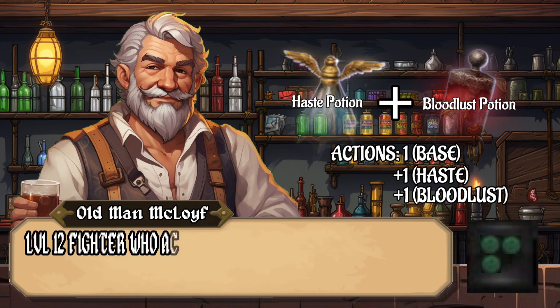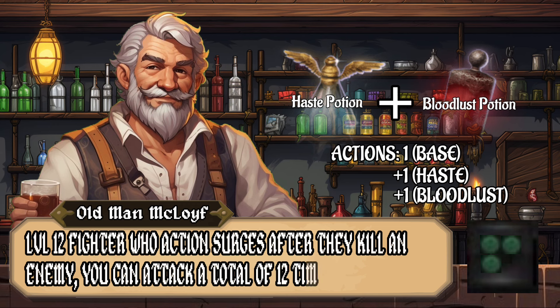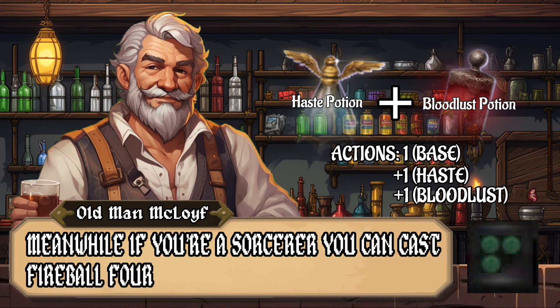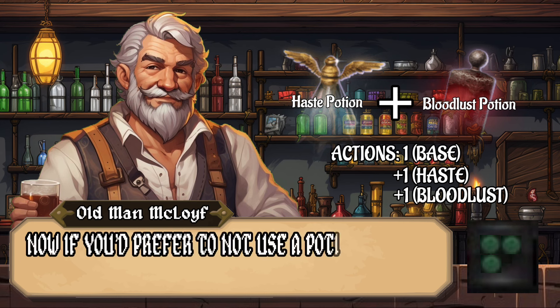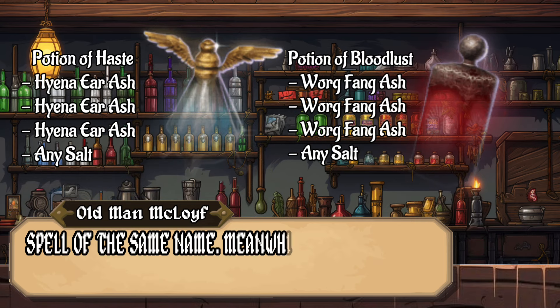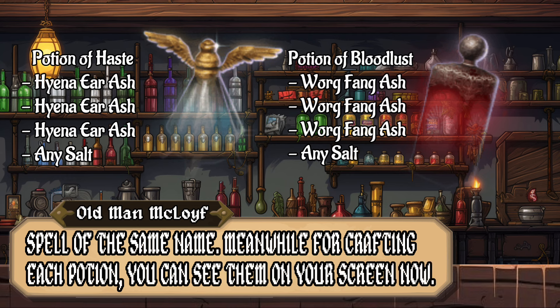If you're a level 12 Fighter who action surges after killing an enemy, you can attack a total of 12 times in that turn. Meanwhile, if you're a Sorcerer, you can cast Fireball four times in a row in one turn. If you prefer not to use a Potion of Haste, you can substitute the Haste spell of the same name. The crafting materials for each potion are shown on screen now.